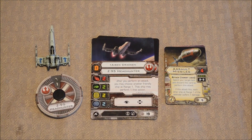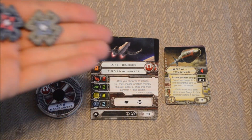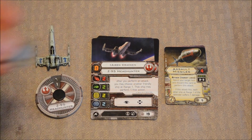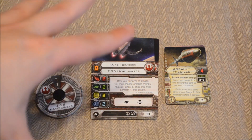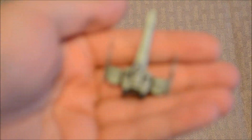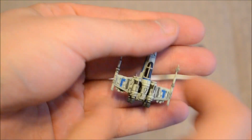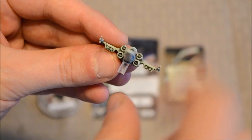Here's a brief snapshot of the components, minus all of the little tokens. These expansions usually come with a lot of different tokens — target locks, shields, and focus tokens. Just keep in mind that the tokens that come with expansions like this usually reflect the ship class in question. Here's a brief look at the model. As you can see, it's very similar to an X-Wing, except that it only has two wings and not four. The S-foils don't split apart like the X-Wings do.